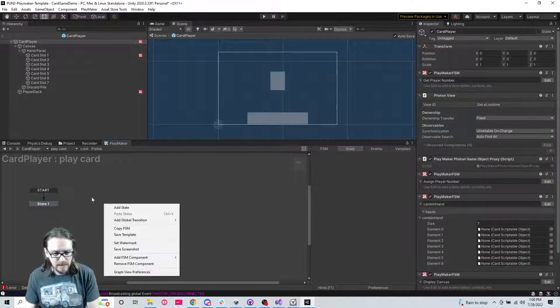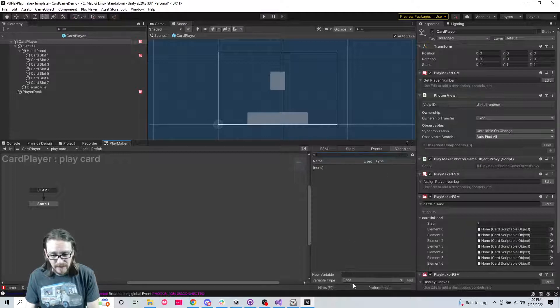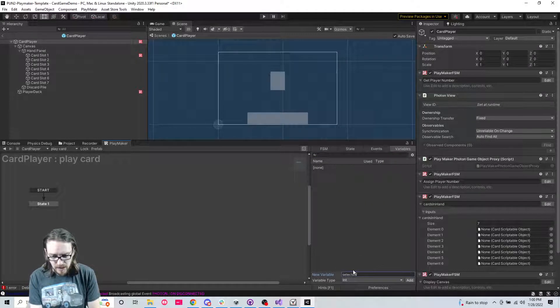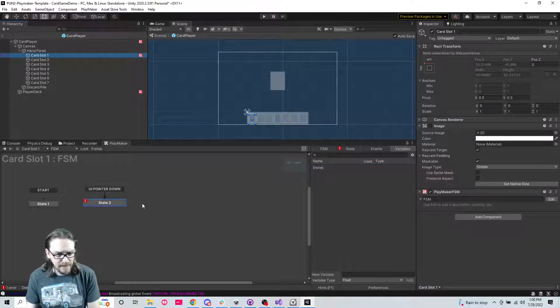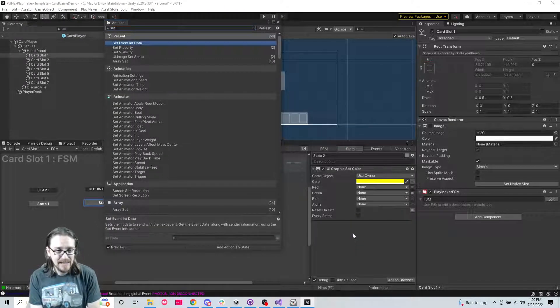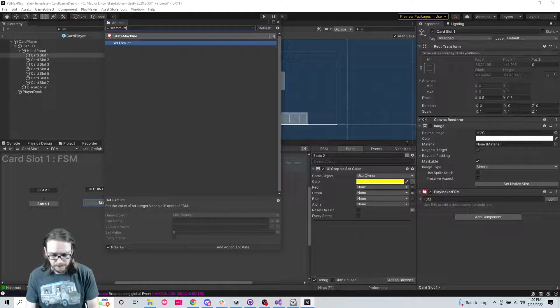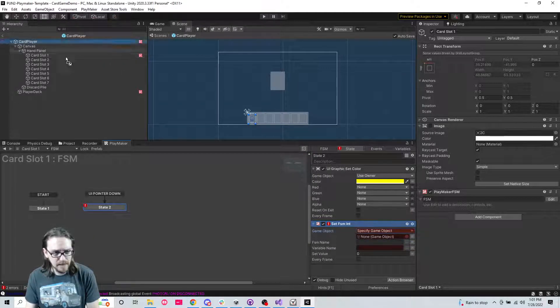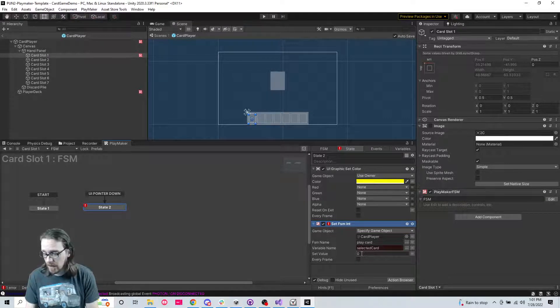We'll add a state - actually this one we just need a variable. We're going to make this an int called 'selected card'. So we're going to come back here on pointer down - we're not going to send event int, we're going to 'set FSM int'. We're going to specify the game object is the card player, the FSM is 'play card', the variable is 'selected card', and the value we're going to set is zero - because it's index zero on the hand array.